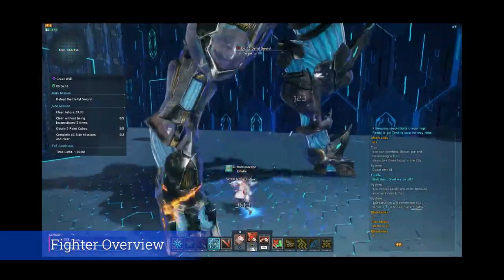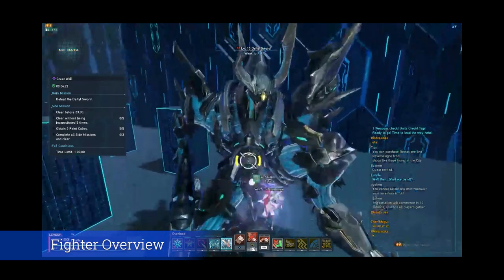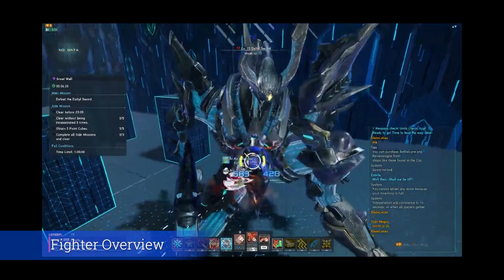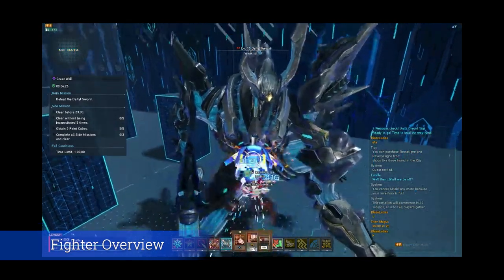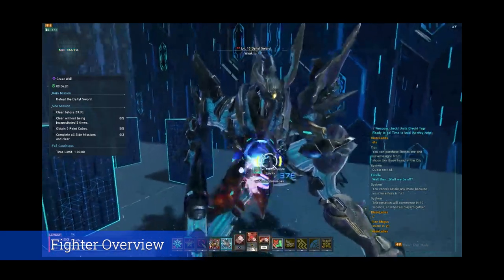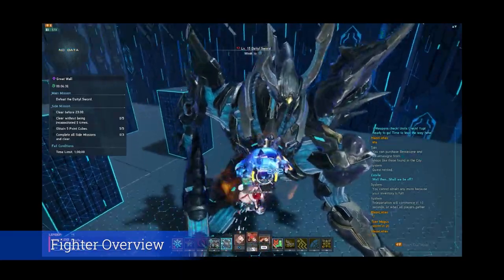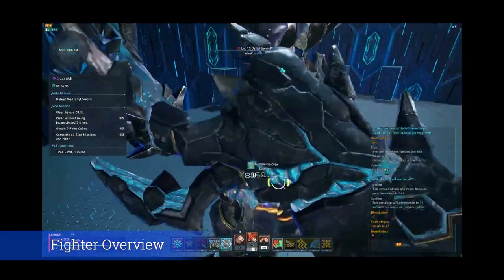All three of these weapons are very strong in their own right. As of one of the previous maintenances, the full version of Julian Dance was nerfed, but double saber is still a very strong weapon despite this, and even now has actual PA rotations that it uses. The same can be said for knuckles, which now can no longer do three counters in a row. Before we get into photon arts and what each weapon does, let's talk about the skill tree.